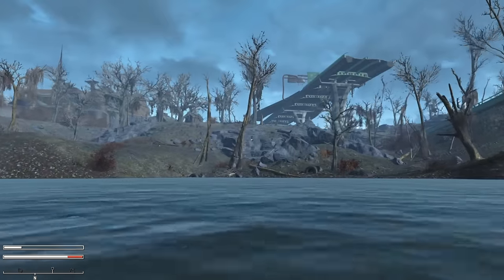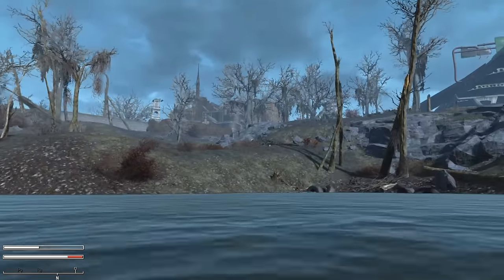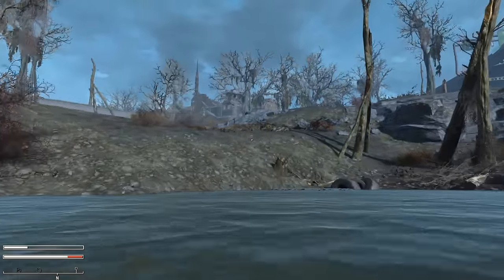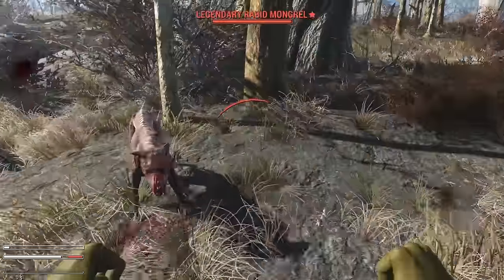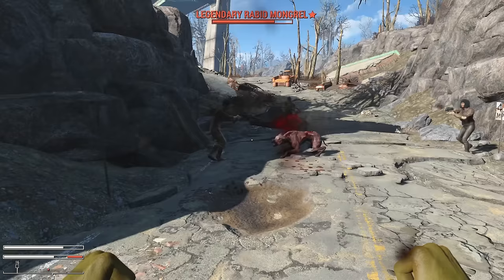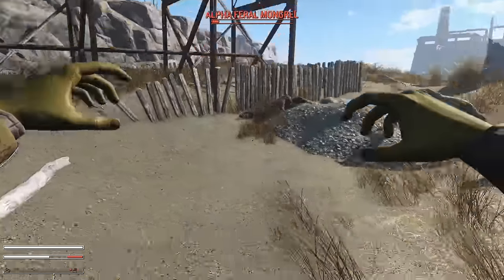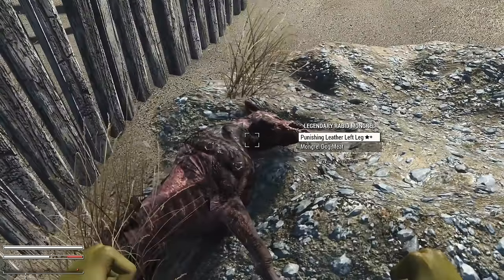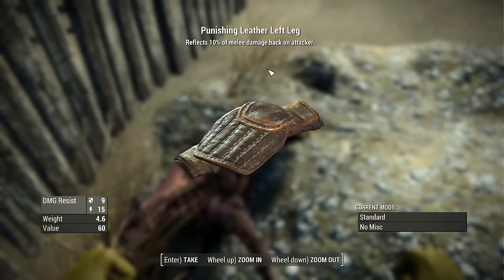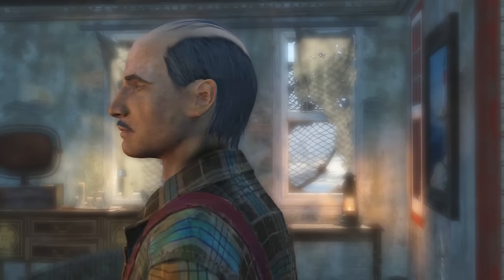Still unsatisfied with my gear, I decided to head to Far Harbor in the hope that the first mission would have some legendary enemies to loot. On the way, I ran into a pack of wild dogs with a legendary among them. Not wanting to risk losing it, I lured it into as many enemies as I could to take it down, and was rewarded with my second piece of reflecting gear. Now I had a whole 20% of damage reflect. This'll be easy, surely!